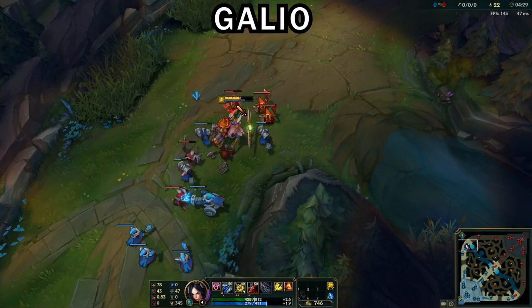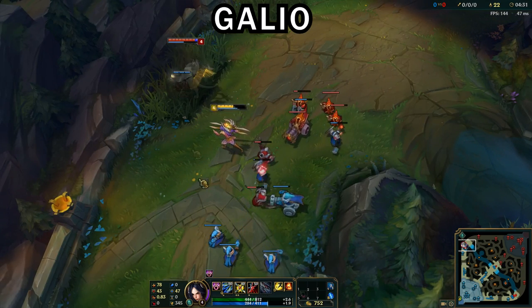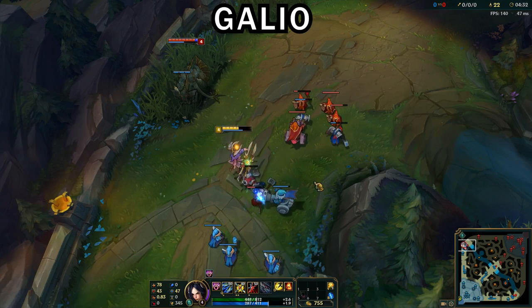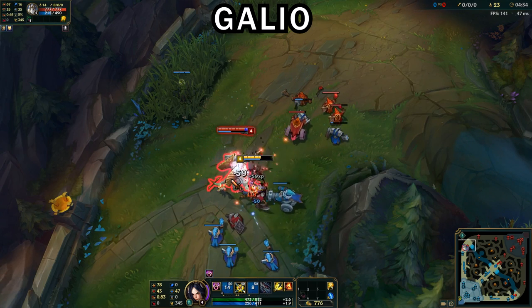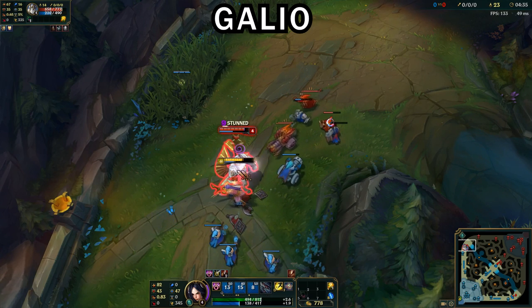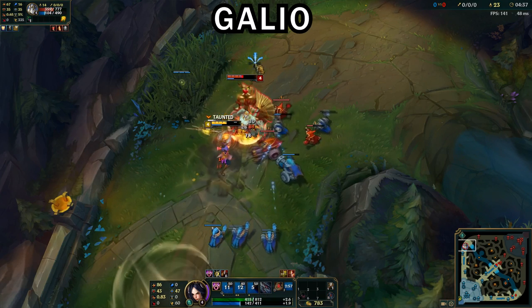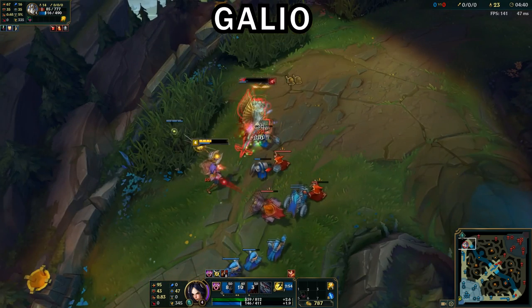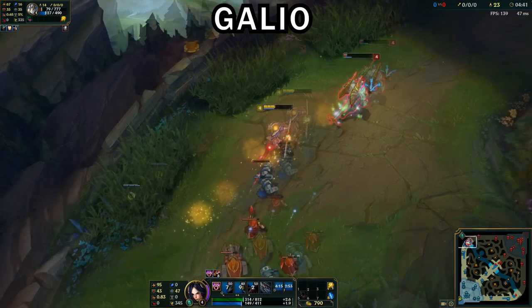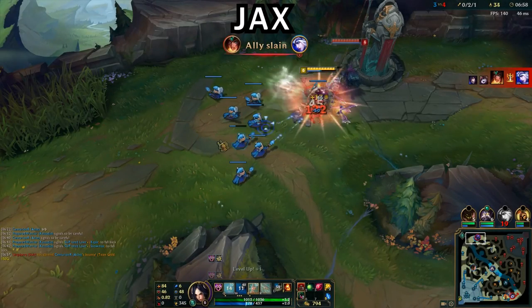Galio is a new champion starting to appear in the top lane and causes a lot of problems for Irelia. As shown in the video, when he uses his dash you need to keep minions prepped at all times — keep several different minions prepped if you can. If you dodge his E dash, he can't get off his taunt and full Q rotation, so you dodge a lot of damage. After you dodge his dash, dash back to him to deal damage, because he won't have his E to apply the Courage of Colossus effect on you.